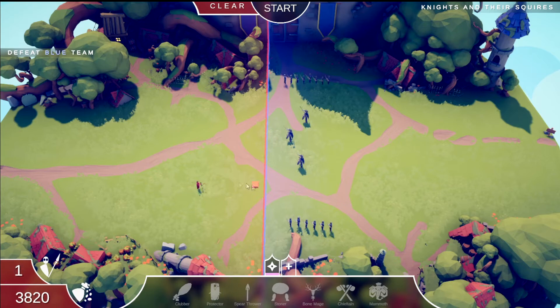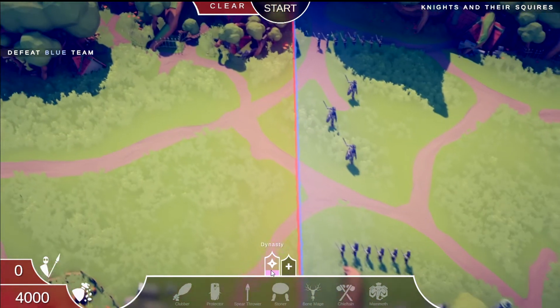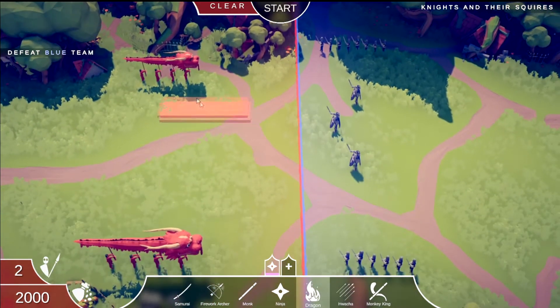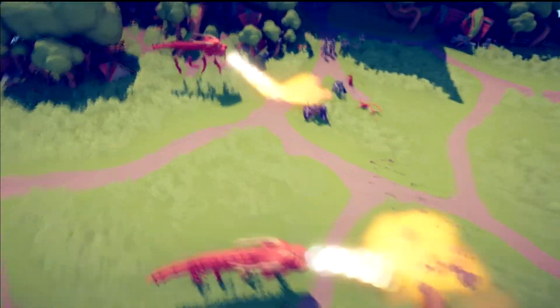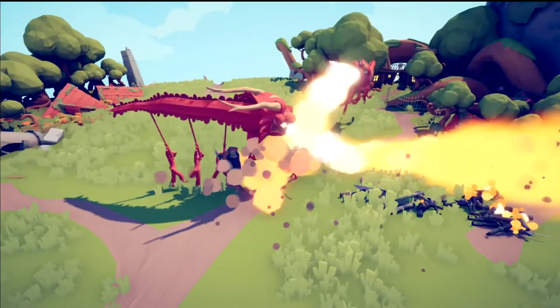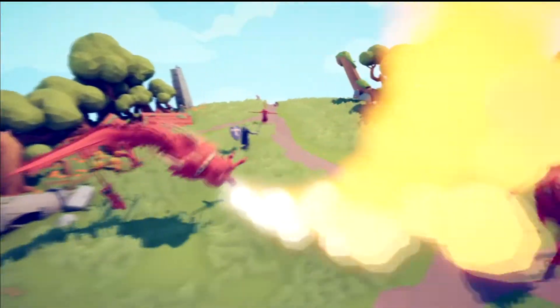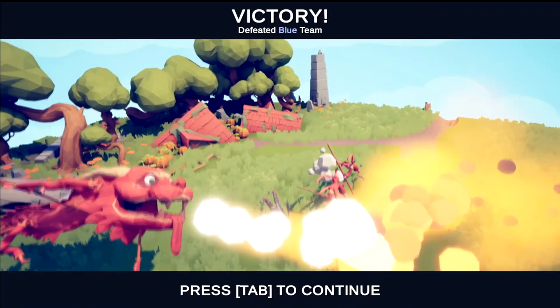Now we have knights and their squires — three knights and a handful of squires. Let's do a dragon on each side because dragons are amazing, although the dragons will probably go for the middle. We'll have monkey king mess up the knights. Dragon made short work of the squires, the other dragon made short work of the other squires. Monkey king is still alive somehow — these guys are just flying. That was easier than I thought it should have been.